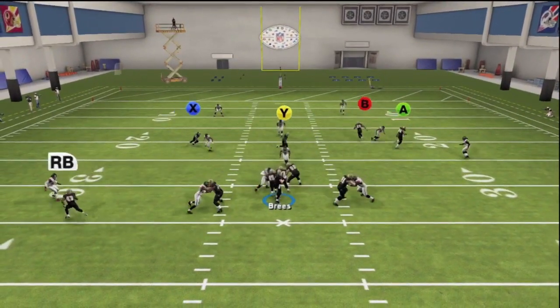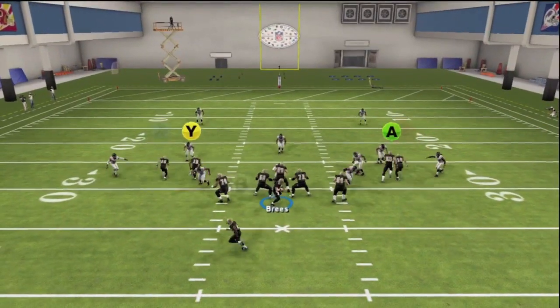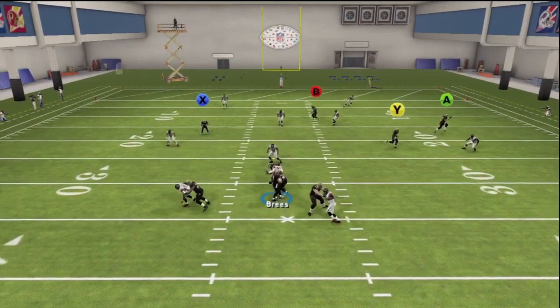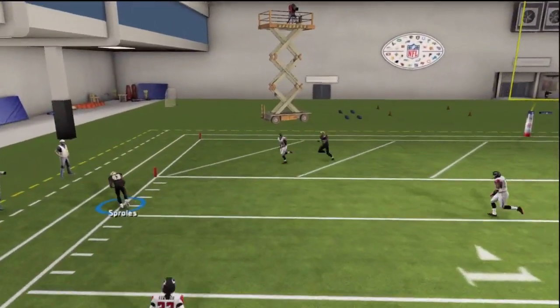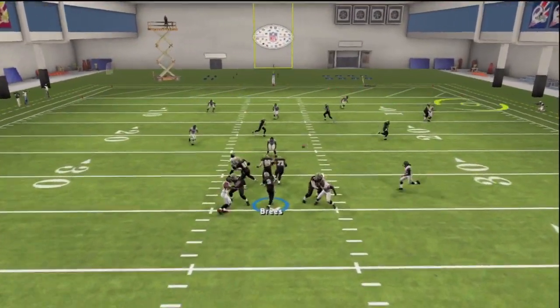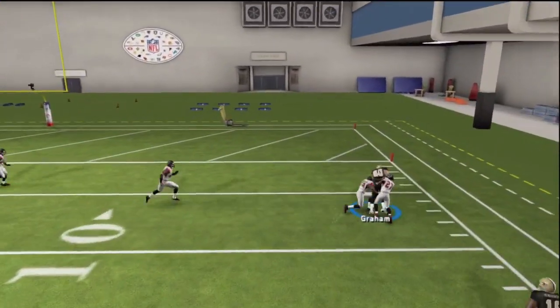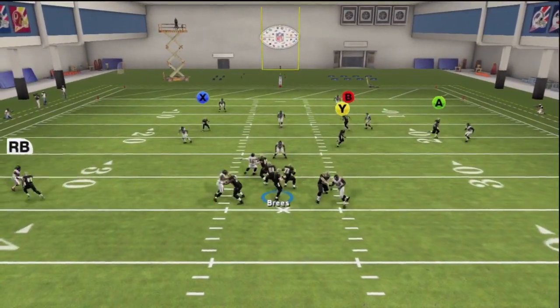That route gets you big money. Now, against Cover 2, Graham will get loose, but pretty much any other zone he'll be shut down. So be careful when you're making that pass to Graham. Of course, if that running back gets loose or if they don't have a zone in that area, you can hit him for a quick pickup. Or if you wait on him, he'll usually get over the top of that purple or flat zone and make a play down the field.